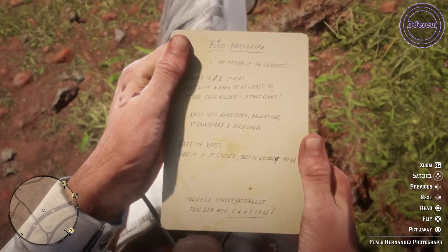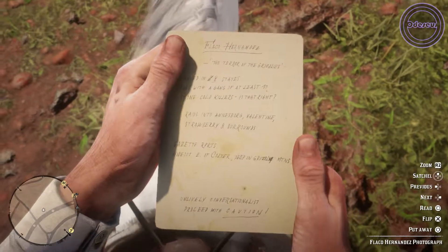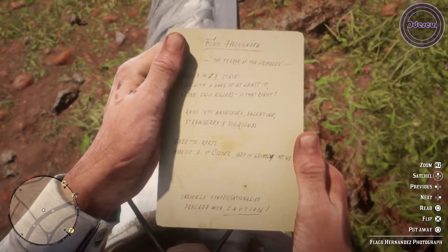As you can see, it says meet in the grizzly mountains, however it also says proceed with caution. This is the game hinting to us that he's probably going to want to fight.